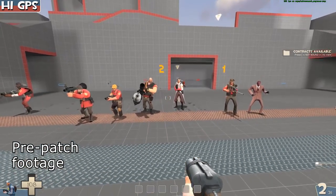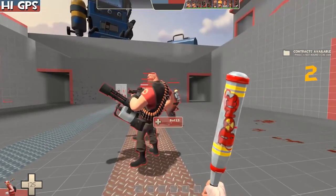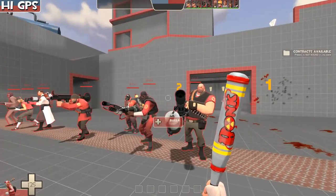Hopefully this gets patched the same way as the Atomizer was, because before the Atomizer fix, the triple jump could be triggered as soon as you held it in your hand, similar to how the Fists of Steel work now. But now you have to fully hold the Atomizer in your hand before you're allowed to do the triple jump.